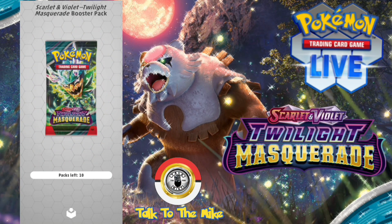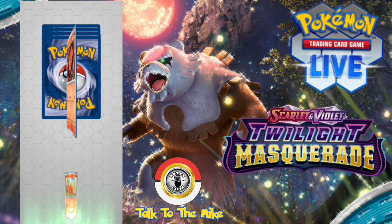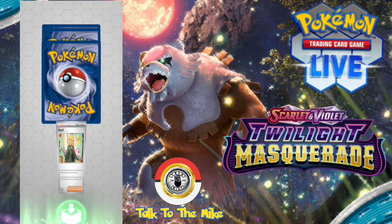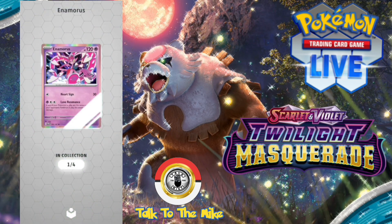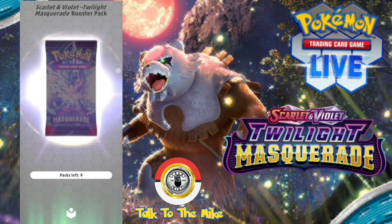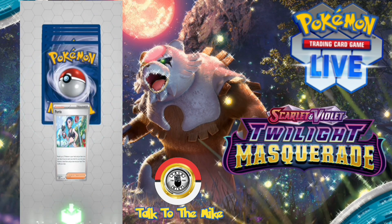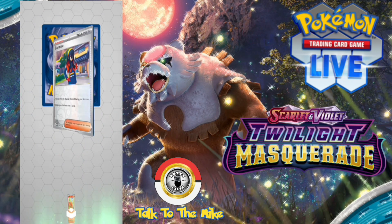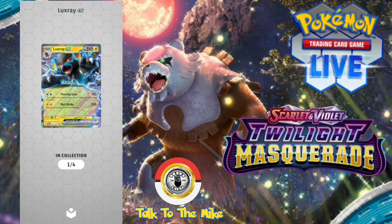We have 10 packs — the first 10 packs of Twilight Masquerade — and then another 10 to drop. Let's get cracking: we got Vulpix, Slugma, Hassle, Croaky, reverse holo, reverse holo, Baroom, and an Enamorous full holo. Next pack we've got Phantom, Turin Plus Fable, reverse holo, Vulpix, reverse holo, Carmine, and the Luxray EX — nice!